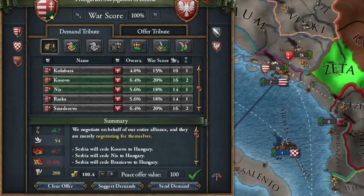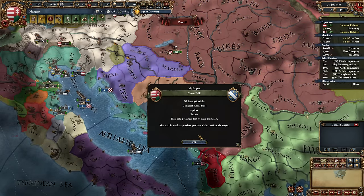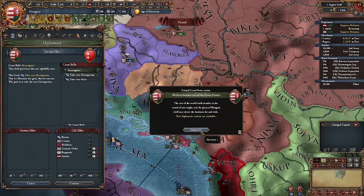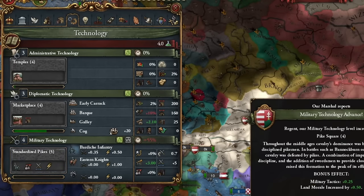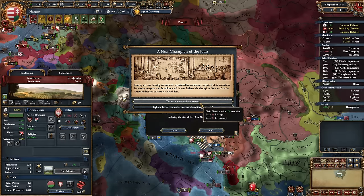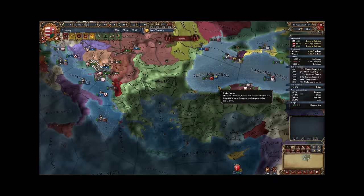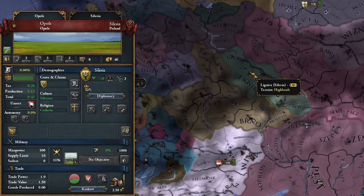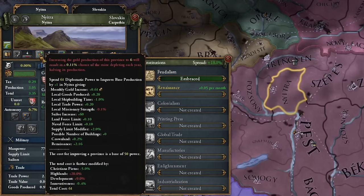I conquered Serbia as follows: I took Bosnia as my vassal, then proceeded to liberate Bosnia from Herzegovina. Hungary is now also a world power. I was the first country in the world to introduce better military technology and a potential champion emerged. Meanwhile, the Ottoman Empire conquered Byzantium — although not entirely, because it remained on that island. Interestingly, Czechia now has a Silesian vassal. The Renaissance has also emerged in the world, so I waited until now to expand the mine in Nitra.